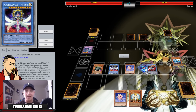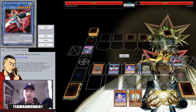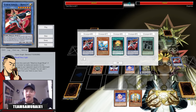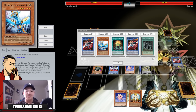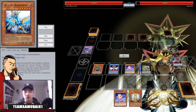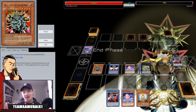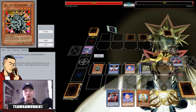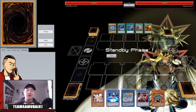Monju searches Benten again, and I summon Monju. I would have gone further but my board was full. Monju attacks and he's at 100 — I was so scared of Quaking Mirror Force or Drowning Mirror Force because I see a lot of people replicate my Luna Light deck on DevPro.